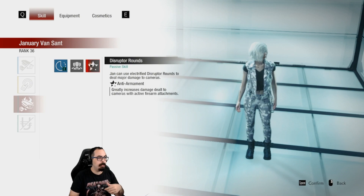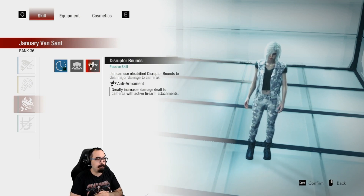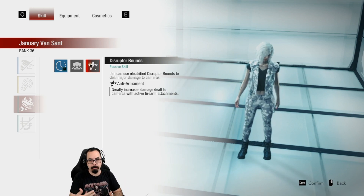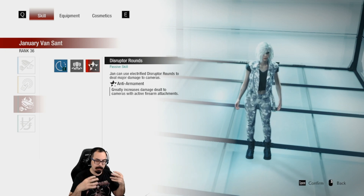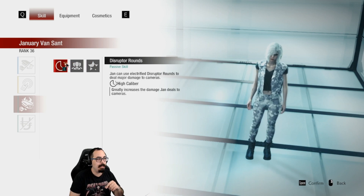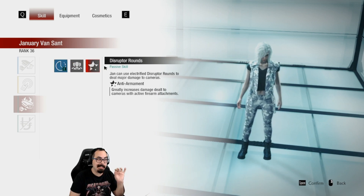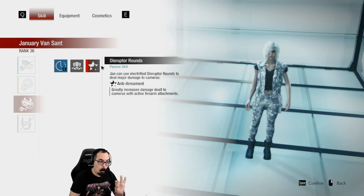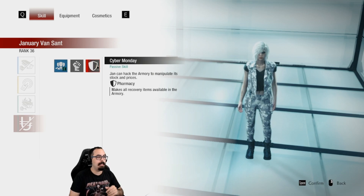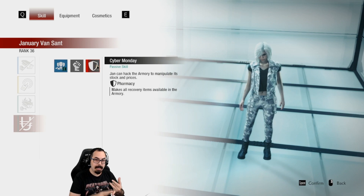The new disruptive rounds are the Anti-Armament, which greatly increases damage dealt to cameras with active firearms — this is essentially to counter the quick draw builds. If a mastermind pulls out a gun, shoot the camera a couple times and it deals way more damage than high caliber rounds. High caliber is general use; this is specifically for firearms. Finally, Cyber Monday is now Pharmacy, allowing January to purchase first aid sprays, infection sprays, and enhancing sprays — one per area.